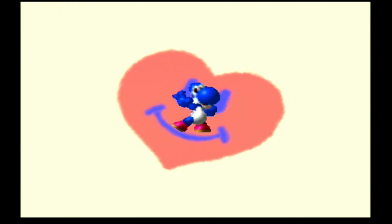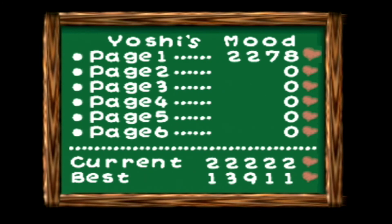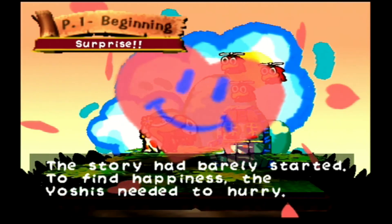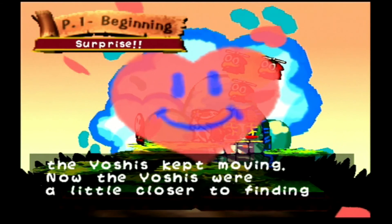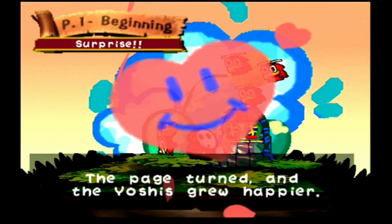And we're super happy! Let's check out our mood this time. Not too bad. Let's see if we can beat our best score from last time. That will be a new challenge for us. So here we go - we completed Surprise! The story had barely started. To find happiness the Yoshis needed to hurry - there's no time to waste. Balloon monsters tried to slow them down but the Yoshis kept moving. Now the Yoshis were a little closer to finding the Super Happy Tree - every little bit counts. So the page turned and the Yoshis grew happier.